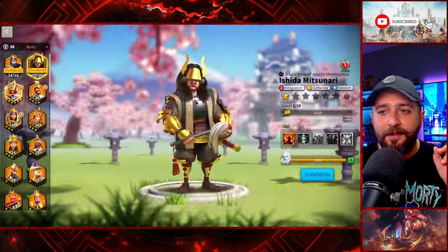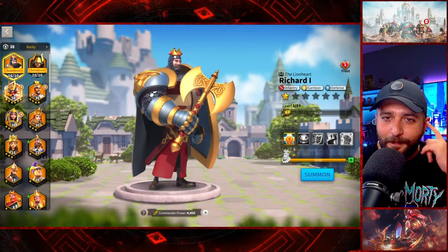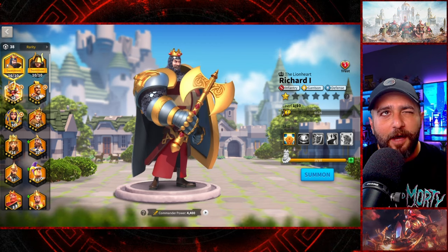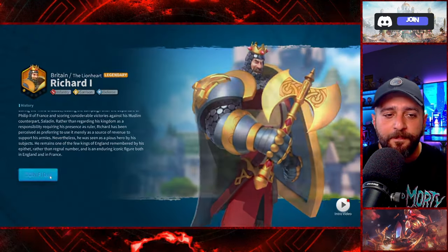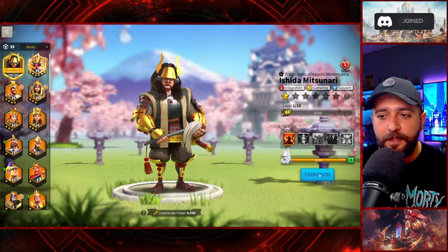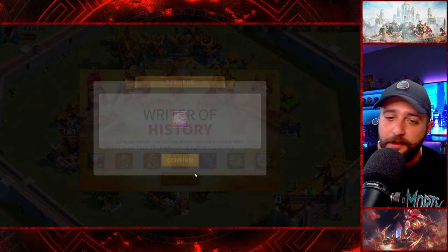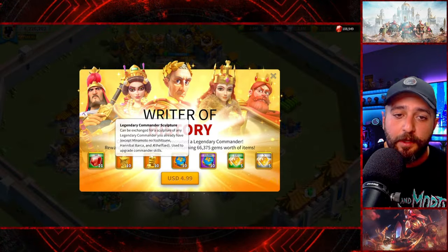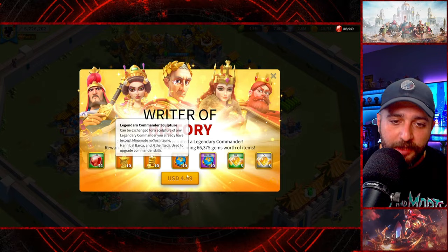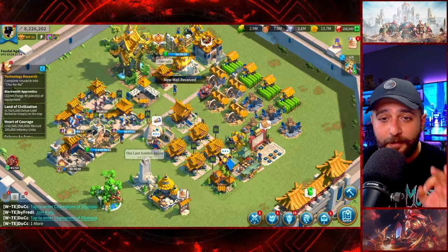For commanders, we can now summon Richard and Ishida. I only did the free spins and the 50-spin pull. The reason I waited to summon them is to trigger two Rites of History bundles during the video. In my opinion, Rites of History is the best pop-up bundle in the game for collecting legendary commander sculptures — $5 for 10 sculptures, so 50 cents per sculpture. That's great value.